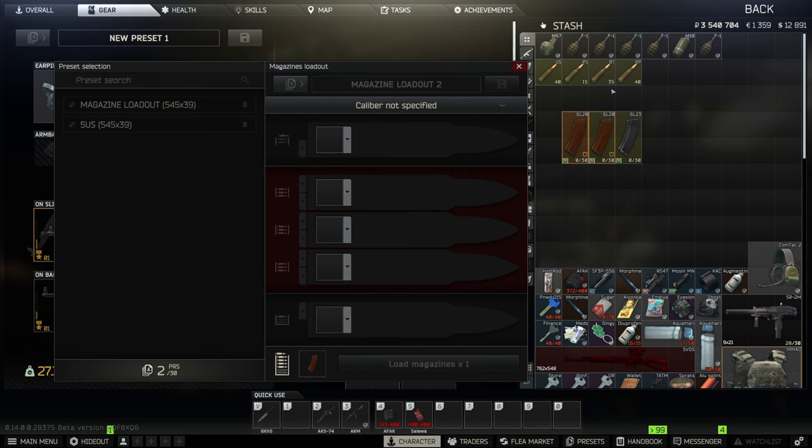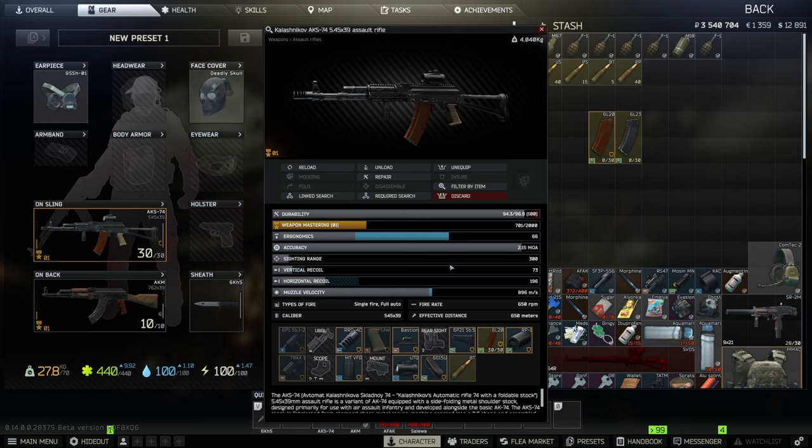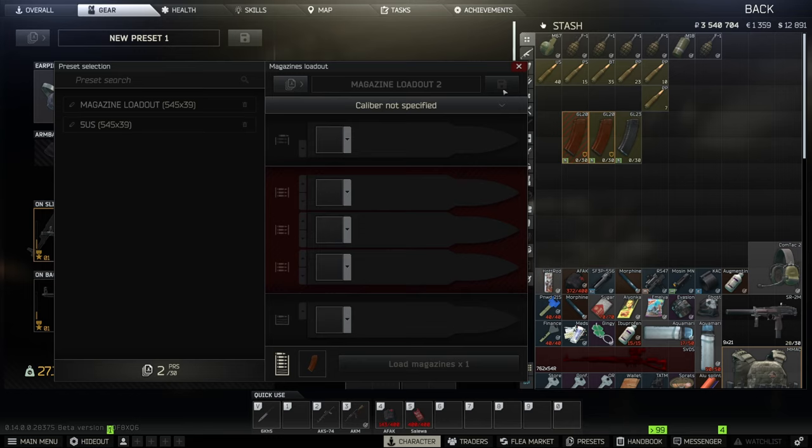Usually what you do when you go into a raid is just throw in all your best ammo and equip it. But the first enemies you're going to encounter are scavs, and you'll waste all your best ammo on them. That's where the magazine loadout feature comes in.